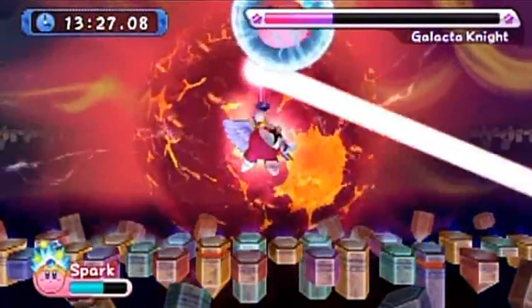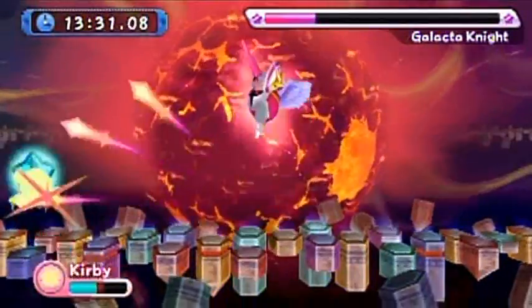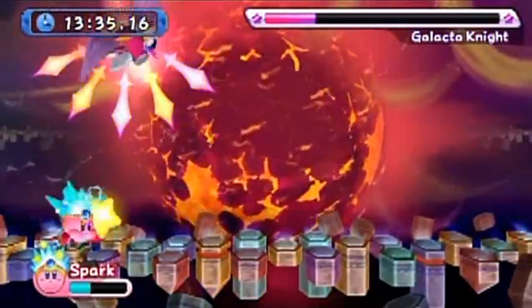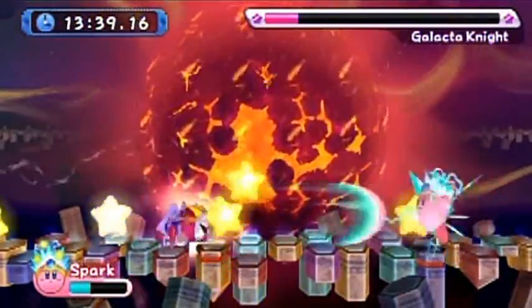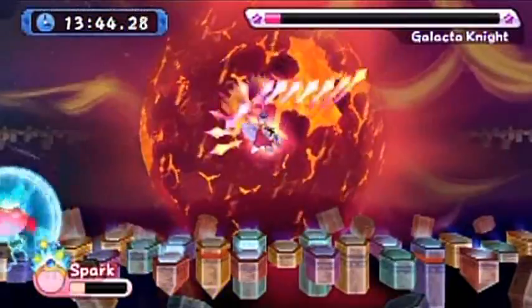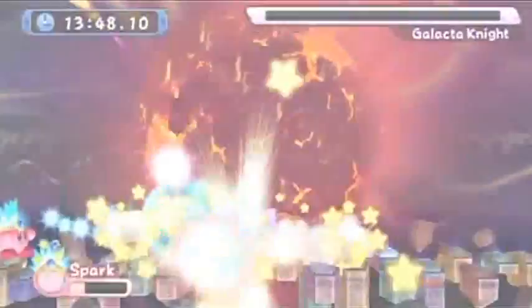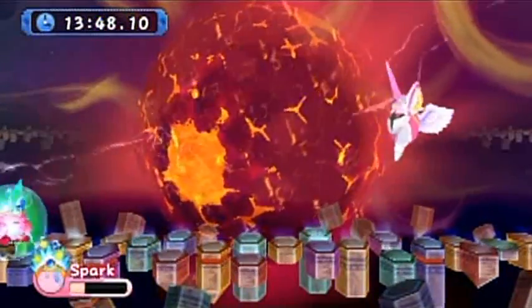His powers can pierce your Spark shield — he has attacks like this sword attack — but he can also block your Spark charges as well. Not doing well, must kill him. For this attack, get off to the corner and do not jump because they deflect off the ground. That was awesome.